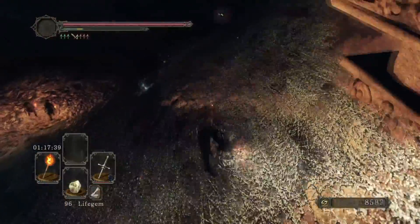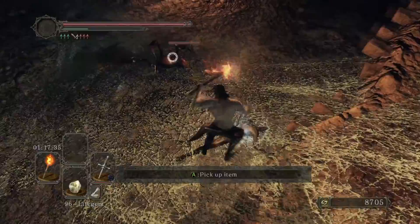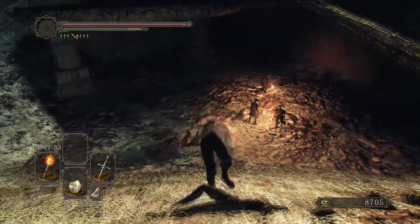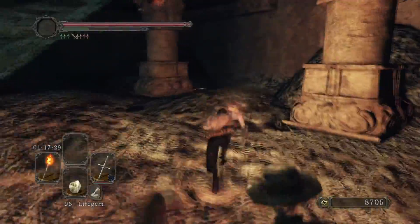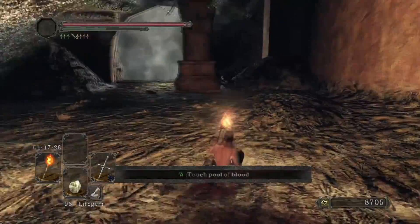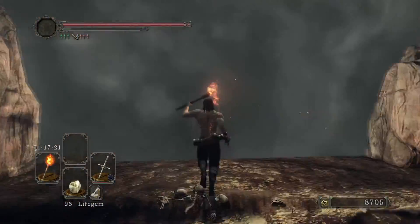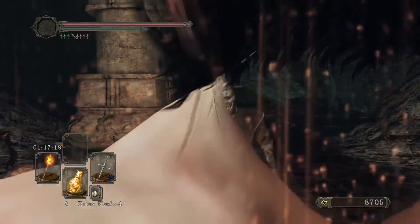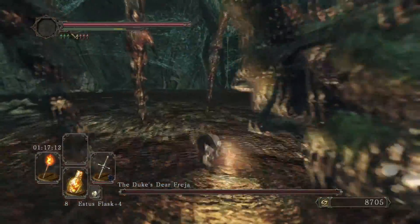We're going to make our way down. There are a couple of goons down here. The spiders won't want to fight you since you have the torch. There's a summon down here as well — and another summon in the spider room where we just were. I'm just going to go right through the mist. And here is Freya — hello Freya.